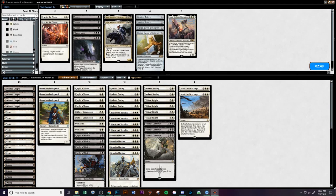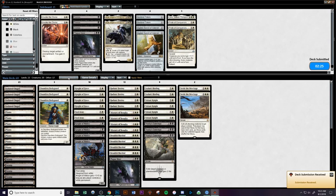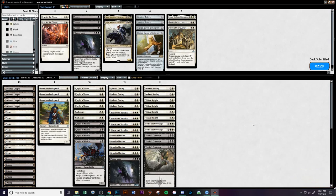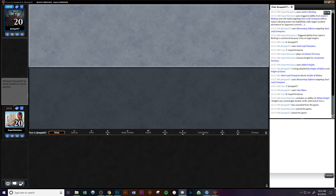Going into game 3, we bring in Settle the Wreckage, take out Lena, and take out a Pride of the Conquerors, bringing in Plague Mare for the Llanowar Elves. Steel Leaf Champion is really difficult to get around, but because of all the pump we have with Banalish Marshall, History of Benalia, and Valiant Knight, we have tons of pump for our entire board state.